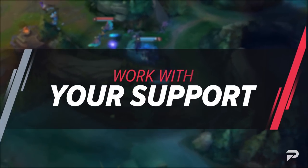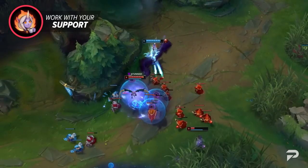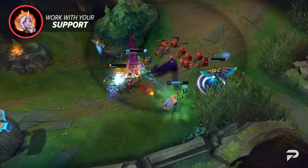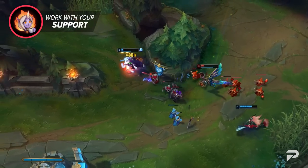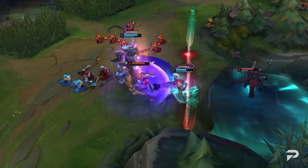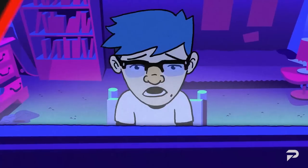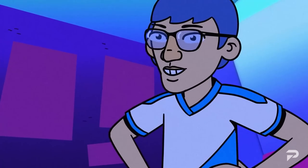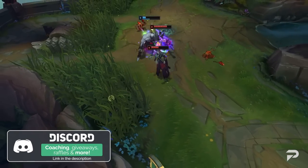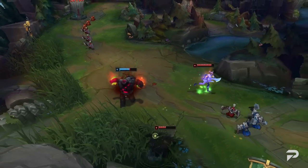The last but very useful tip is to work with your support. The jungler facilitates the rest of the team, but you especially want to work with your support — you're the two people most responsible for controlling the pace of the game. Take the time to go for invades with them when you can, just to secure vision before fights break out around objectives. That about wraps up our jungle guide. Hope these basics put you on the path to becoming a better player. If you want more in-depth tutorials, check out our coaches at ProGuides.com. Stay safe, stay healthy, and have a wonderful day — peace.